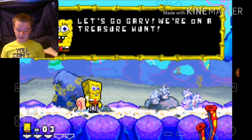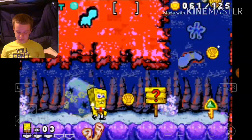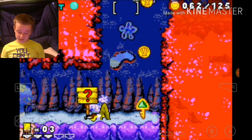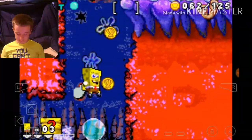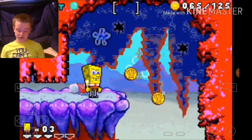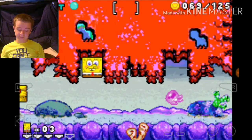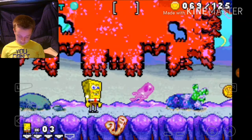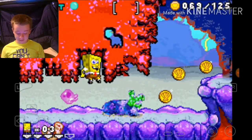Let's go, Gary! We're on a treasure hunt! Collect all three keys to unlock the Dutchman treasure. Oh yeah, I gotta use the float bubbles! A lot of these bubbles don't make a lot of sense — like the float bubbles are so strong they can carry you, and the strong bubbles are so strong they can pop stuff. This part took me a while the first time playing it. This part might kill me — oh no! Alright, let's keep going!